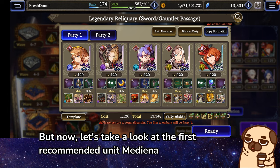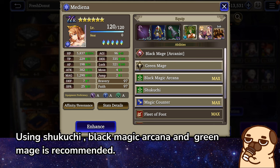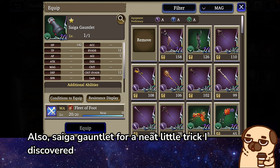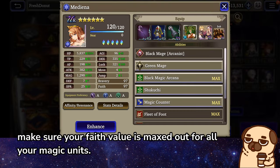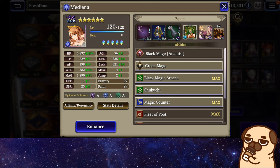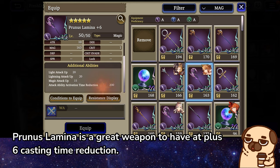Let's take a look at the first recommended unit, Mediana. Using Shukuchi, Black Magic Arcana, and Green Mage is recommended. Also, Saiga Gauntlet for a neat little trick I discovered. Make sure your Faith Value is maxed out for all your magic units.